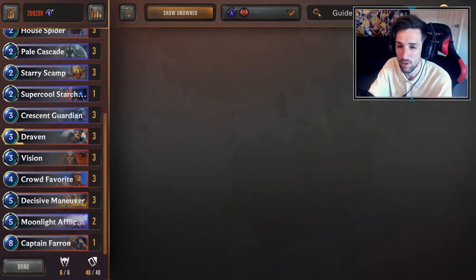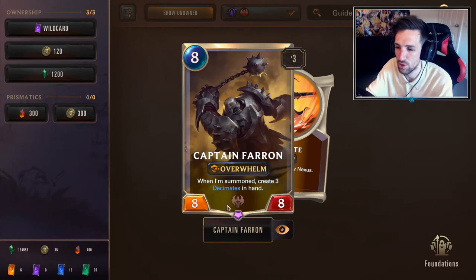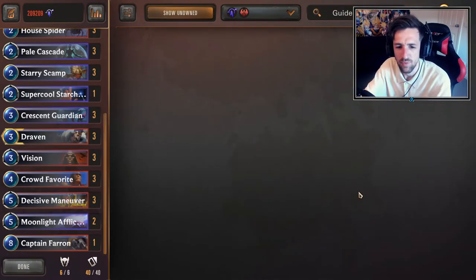95% of the cards will be ultimately the same. I just want to talk about the single inclusion of Captain Farron. Captain Farron is one of those cards that in some matchups, if you just draw it, it can sometimes be a win condition in one single card. With such a hyper aggressive strategy, in a lot of matchups you'll find you're going to lose quickly, and then sometimes you can just draw Captain Farron to cheese a win.